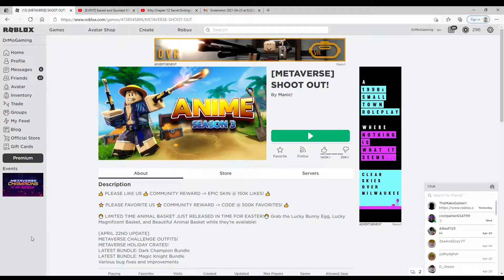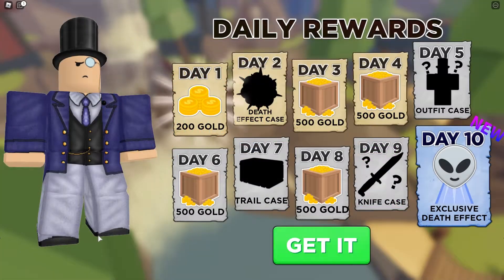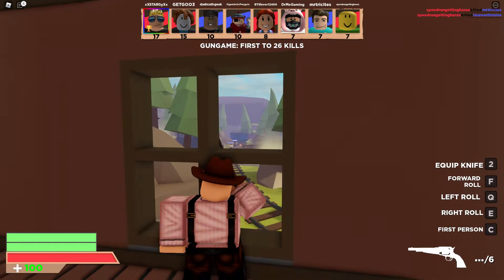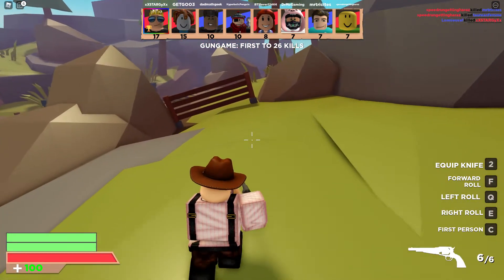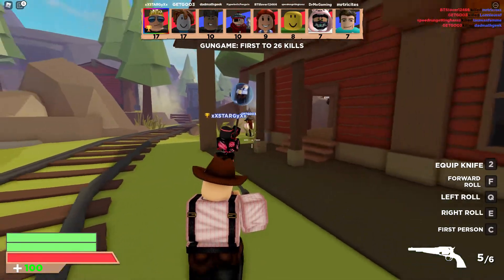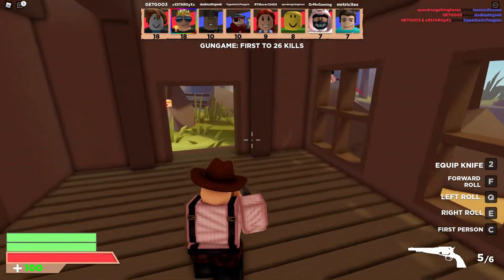Hey everybody, Dr. Mo here and we are playing Shootout — this is a way to get one of AJ's crates, a super easy and fun game. I started out day one, got 200 gold, went ahead and hit play, and just played through it because I saw that I need five crates and some coins to get crates and things like that. So I'm just kind of playing along, and then I find out that I don't need any Shootout points or anything like that.